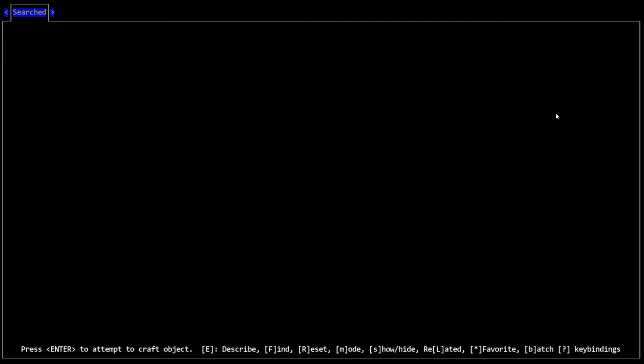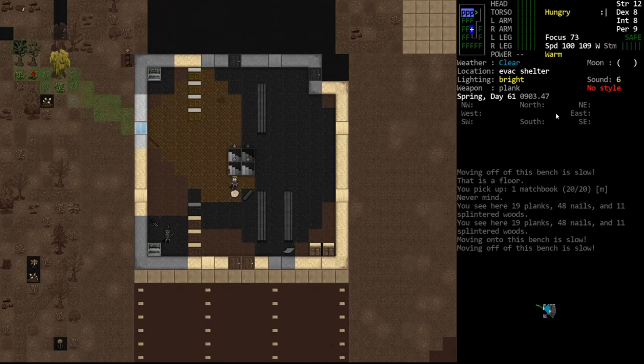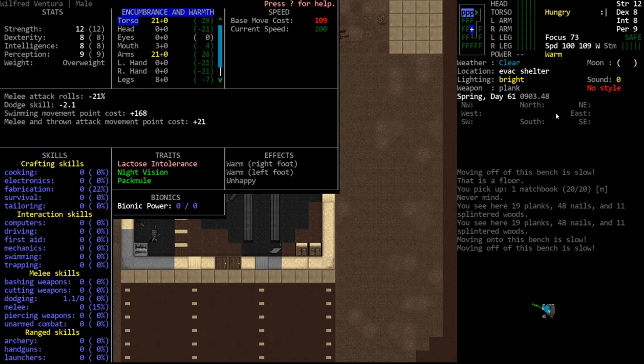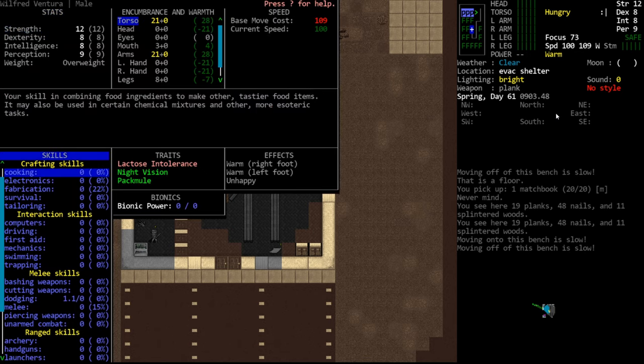The best option for that is called a brazier — B-R-A-Z-I-E-R. If we search our crafting menu you'll see it does not exist, and the reason it's not there is because our skills are not high enough to make it. So we're going to grind up our fabrication skill. How do we know what our fab is? We go in the '@' menu, look in our crafting skills — our fab is zero and we're 22% of the way to level one, because we've crafted other things.